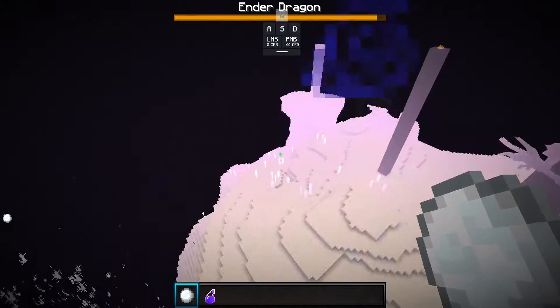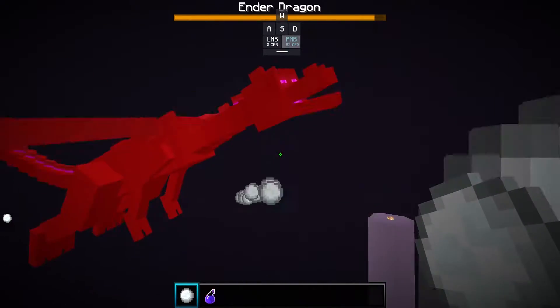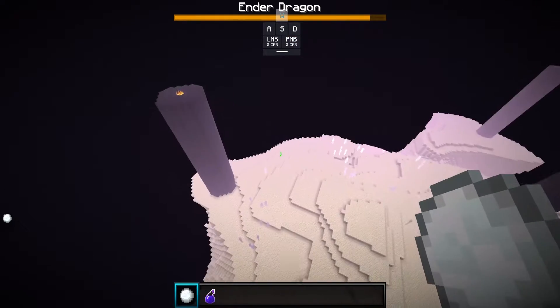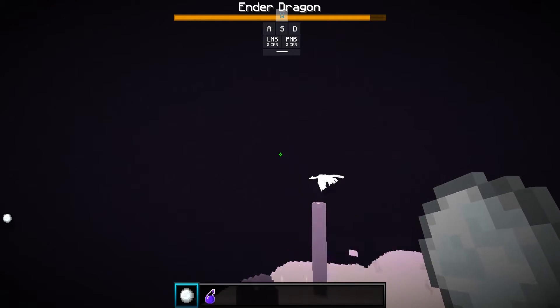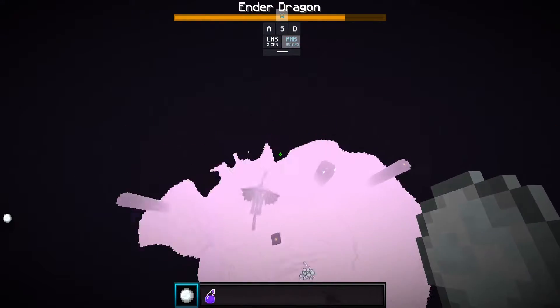First I gotta break these crystals. Easy — look, a hundred snowballs! Oh my gosh, it actually does some damage! Make sure I broke the other one — there's still a crystal. Where's the Ender Dragon? I'm coming. I'm coming, don't think I forgot about you!